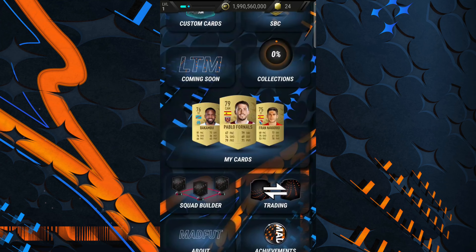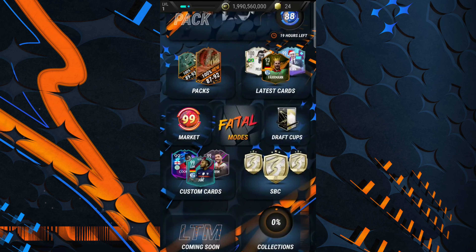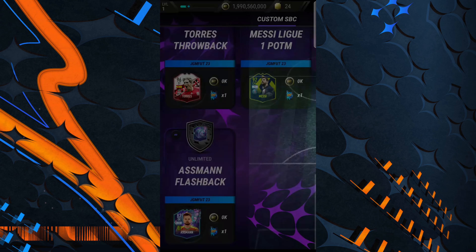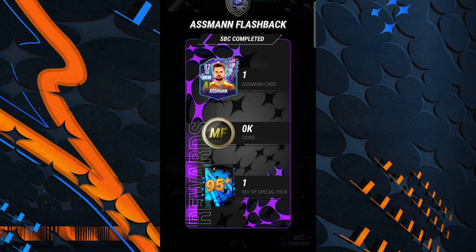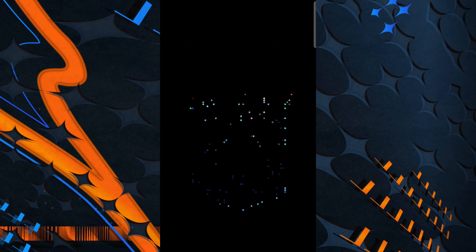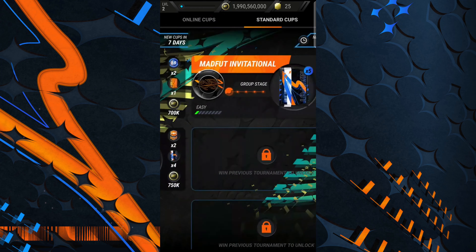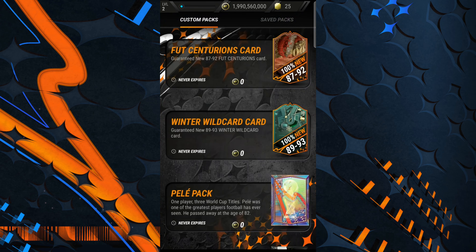The contents — let's look at the SBCs, we didn't even look at SPCs yet. Custom SPCs — oh my god, you get 97, 96, 96, 96, 92, and then an Assman flashback card. I'm going to rate content a 9 out of 10. Content's pretty good: custom SPCs, custom objectives, market. They don't have an updated draft or cups so I'm still going to give it an 8 out of 10 overall for that category.